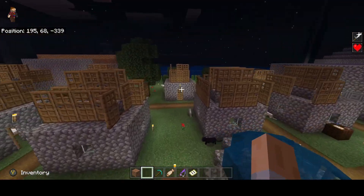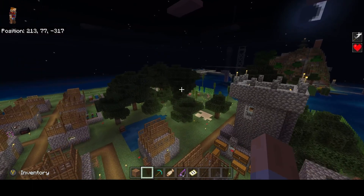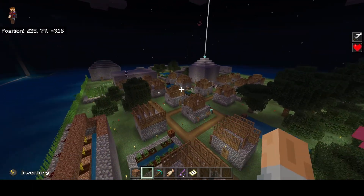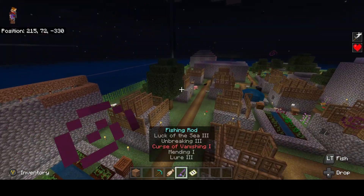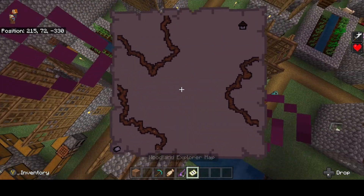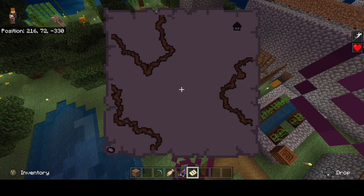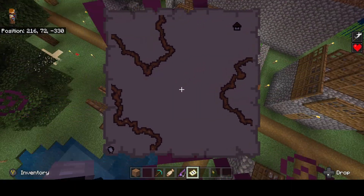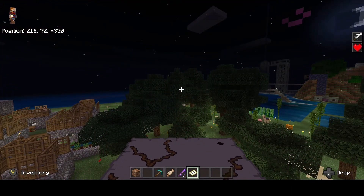Once you trade to find a map, or you find one in a sunken ship, it's going to look something like what we have — it's going to be a bunch of nothing and then a house. It's not going to show you anything detailed. So what you want to do is just point in the direction of where the house is and go for it.